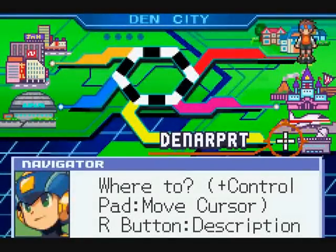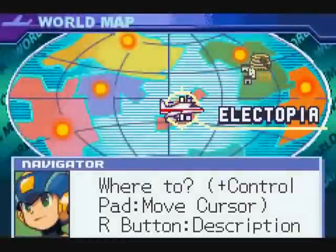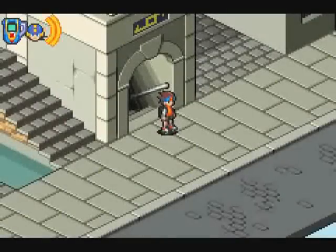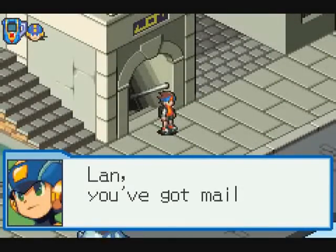With that, it's time to go to Denpasar. Welcome to the world map — at the current point in time, we can only go to Electopia or Netopia, so off we go. Welcome to Netopia, where we immediately get mail.